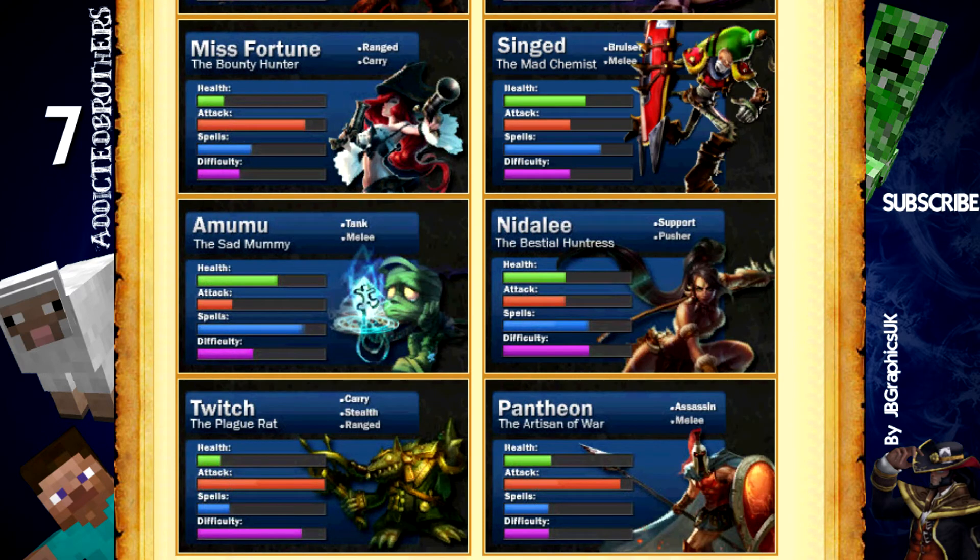The fifth on the list is Miss Fortune. Miss Fortune is a ranged carry champion who can be played at bot lane as an AD carry. Her passive gives her a movement speed increment, and then her ultimate is very strong.